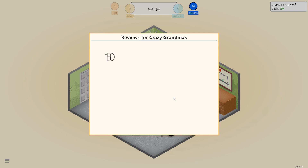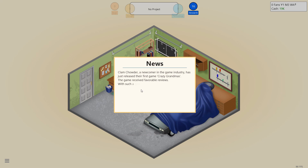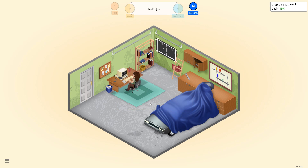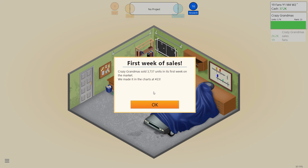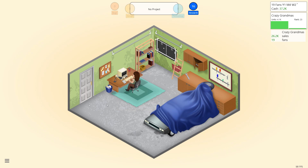First reviews for Crazy Grandma came in. Oh my god - simulation works well on G64, excellent, shows potential. An all right game, pretty good game. Clam Chowder, a newcomer in the game industry, has released their first game Crazy Grandma - the game received favorable reviews, such a good start, sure to gain fans quickly. It's charts number 23. This is the best time I've ever had - 19 fans!